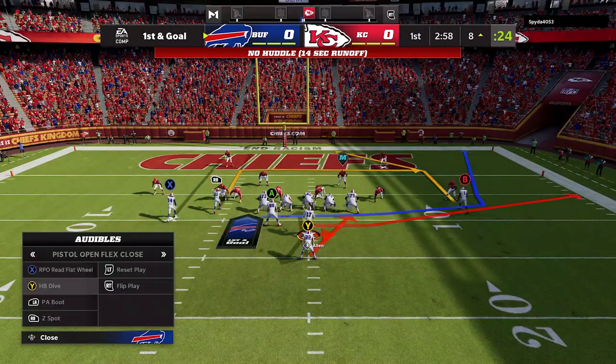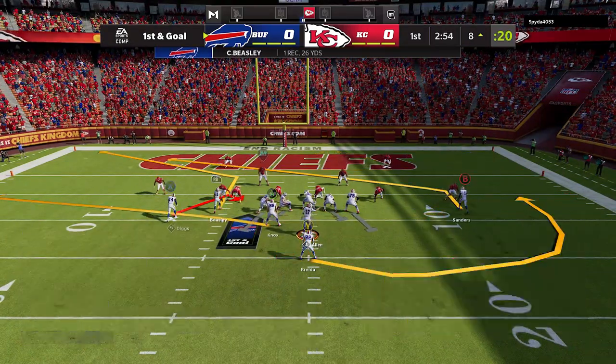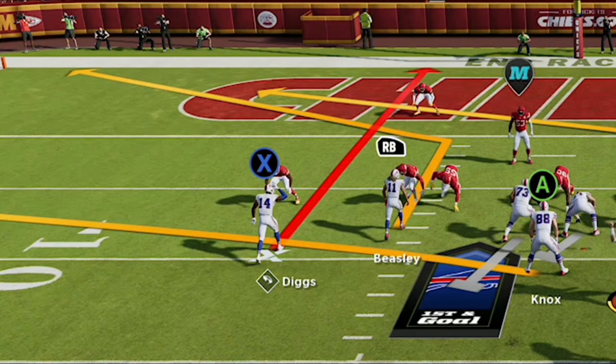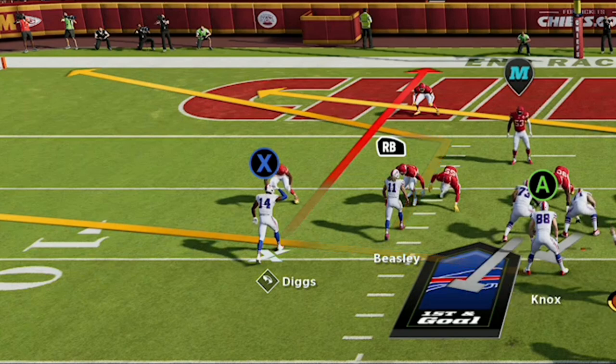On the next play I do try to switch up and go the opposite direction like I was saying. I do switch out and go with the Z Spot. That play is not as good as the PA Boot, but if you do decide to run this play, all you have to do is streak the X route. You have a very simple high-low concept between the tight end and the RB route. That's really it — there's not much more to this particular play. It's a very simple concept.